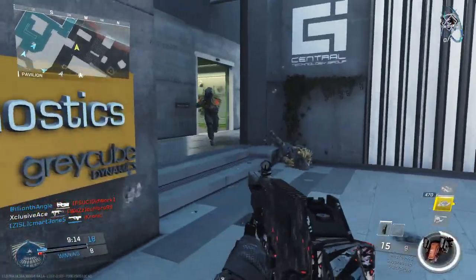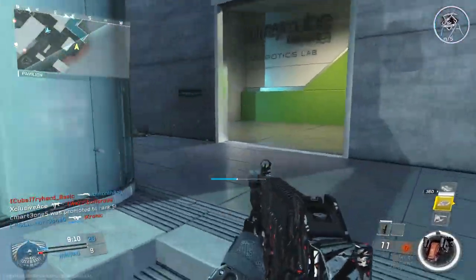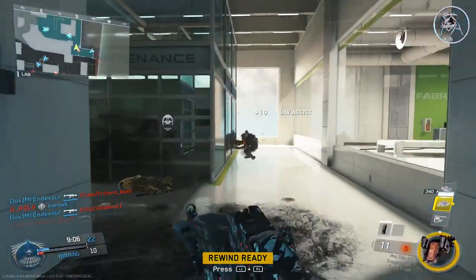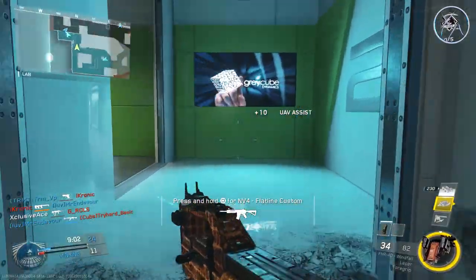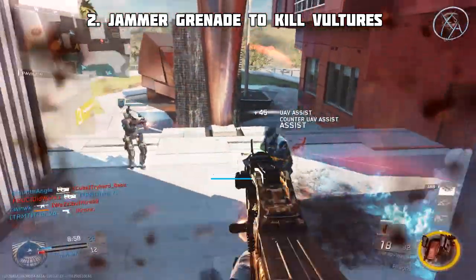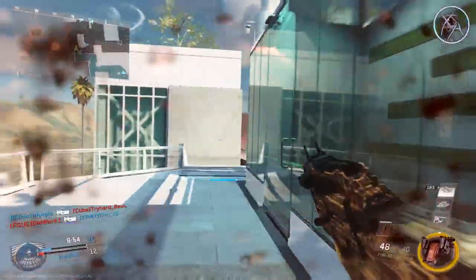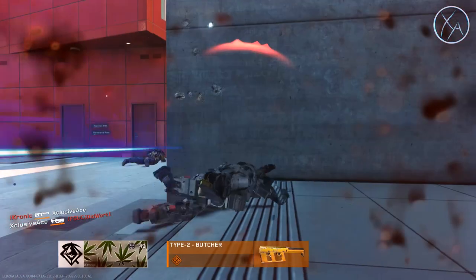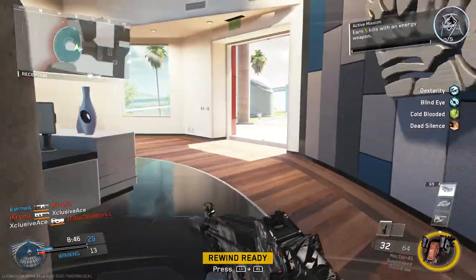Moving on to number 2, dealing with vultures. A lot of people don't really know how to deal with vultures aside from popping a blind eye class on and trying to shoot it. And this scorestreak can be pretty annoying to die to, even though it did catch a bit of a nerf. The easiest way, in my opinion, to take out a vulture is first off with a jammer grenade. A lot of people didn't realize a jammer grenade is like an EMP grenade against a vulture — you just throw it somewhere near that vulture and it's going to be destroyed instantly, very very easily.